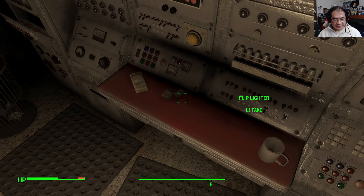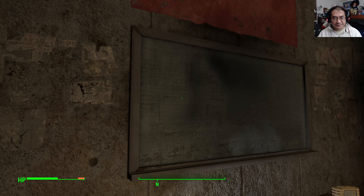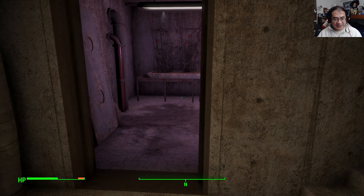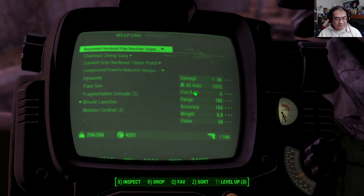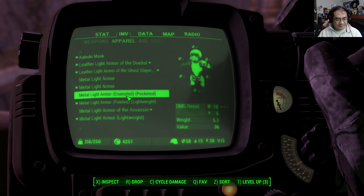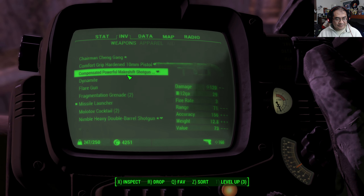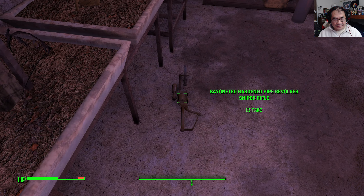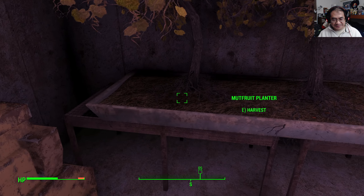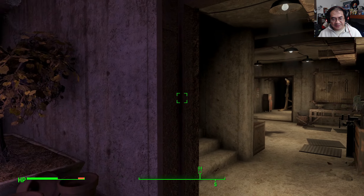This area seems to be a communication area. You can add your little things that you collect - junk and stuff like that. We have a little guard in here. Okay, here's our garden with mutated plants. A bag of fertilizer - that is great.